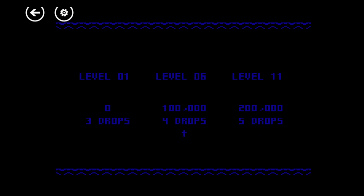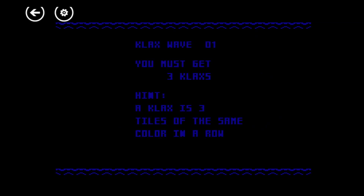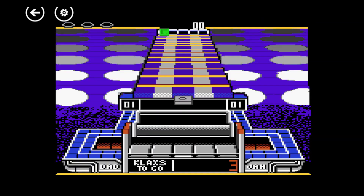A very dull screen where it says which level. You can choose between level 1, 6, and 11 — that's quite common in Atari games. There's no music on this version; normally you'd get music at this point.